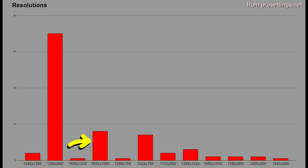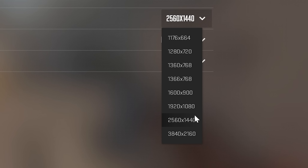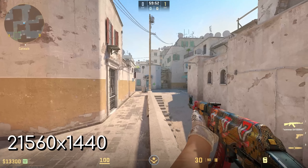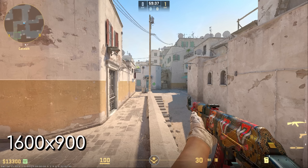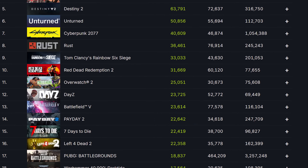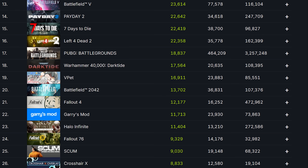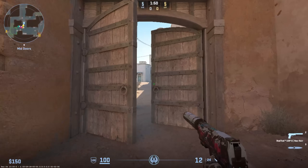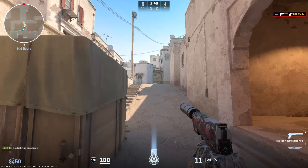Most pros don't play in the highest resolution possible. You'd think this is to do with FPS, and on some PCs it can help a bit, but in my tests it doesn't really help all that much. What it does do is make the game a little bit less cluttered, and that can help a lot with visibility and not getting distracted. Realistically, if you're coming from a different game and have a decent PC, you should probably start with 1920x1080, but there's no harm in testing out something like stretched if you think it might help.